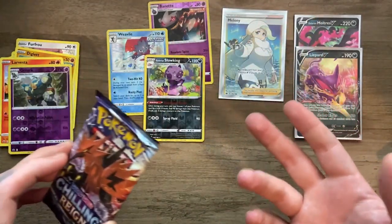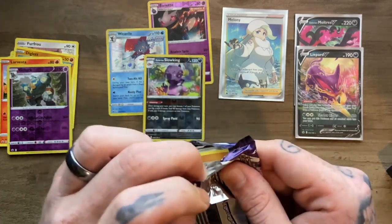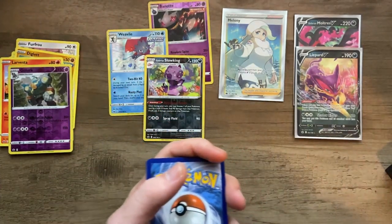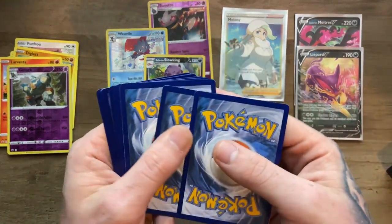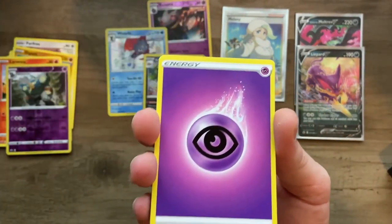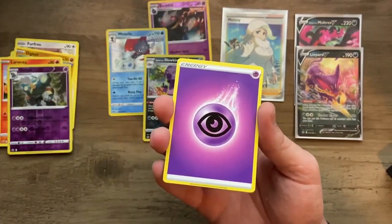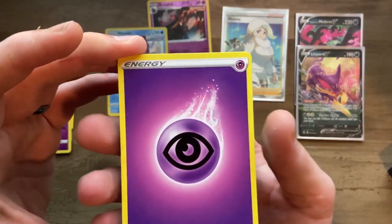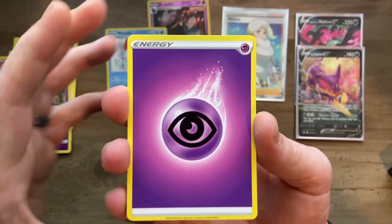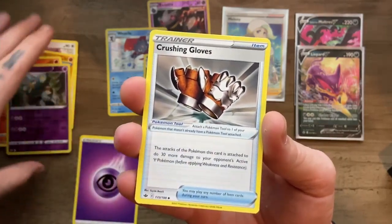I don't have the Liepard V so it's an addition to the collection. I have pulled secret rares, I have pulled Vmaxes — not too shabby. I haven't had the good fortune of pulling a secret rare yet though. This is the last pack of the episode. If you guys want to see this pack, feel free to check out the shorts and check us out on Instagram at weeb_etiquette. All our live streams are on Instagram too, and content is a little less restricted over there.